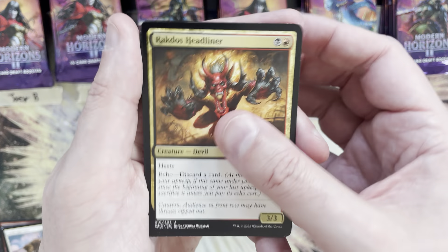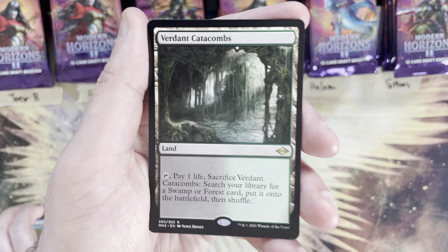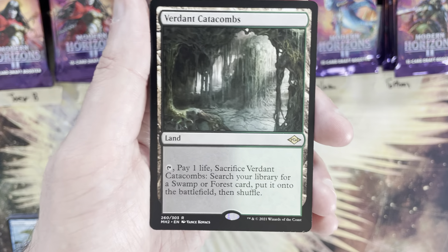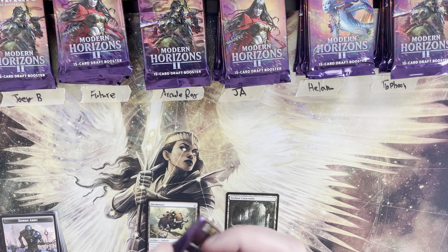Strike it Rich, Rakdos Headliner, Altar of the Goyf, C-Drake — and there we go, starting off with a fetch! We've got ourselves a Verdant Catacombs — first fetch of the box. Fetches are starting to creep their way back up — pay attention to them.